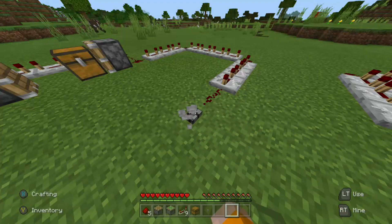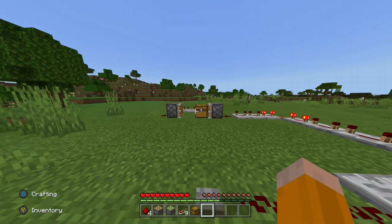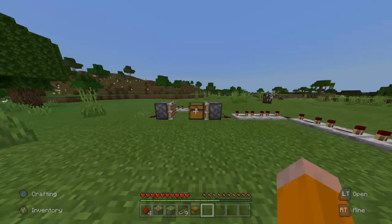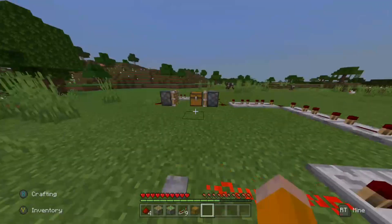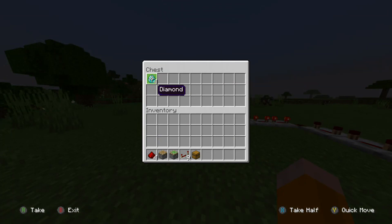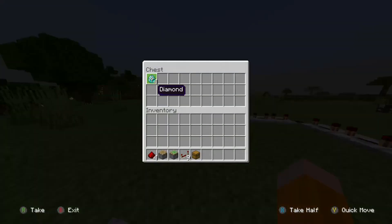If you're having a hard time seeing it, you can break the button, put that, just screw it back so you can see better. Click on the chest. It might work better on a multiplayer server because there's a little bit of lag. I don't know how good your internet is.